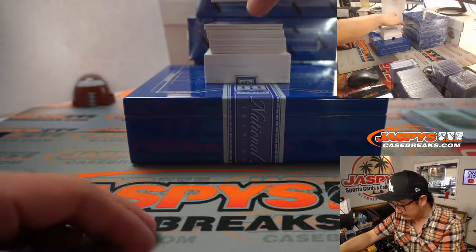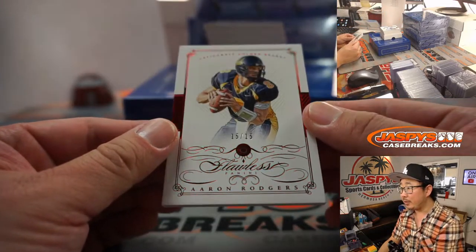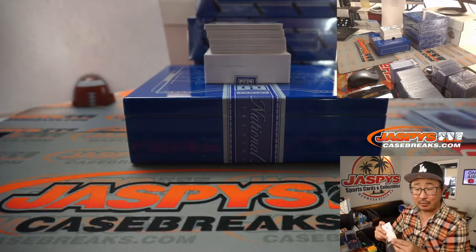We got a Ruby, 15 out of 15. Aaron Rodgers — Ruby right there. That's pretty cool. That'll go to Aaron Pettit with the number five.